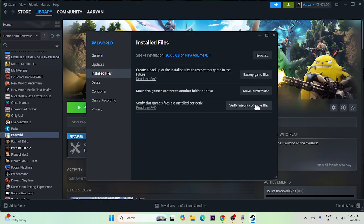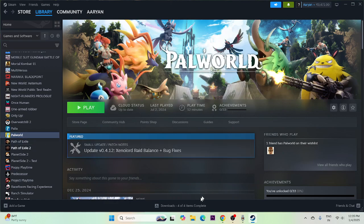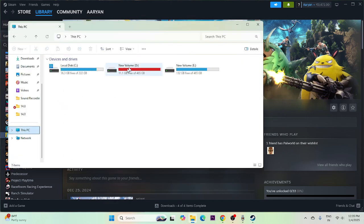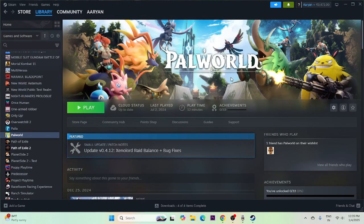To reinstall, go to Properties, then Installed Files, and uninstall the game. Since the game is currently on D drive, try installing it back on C or E drive. Once the reinstall is done, that should most probably fix the issue.